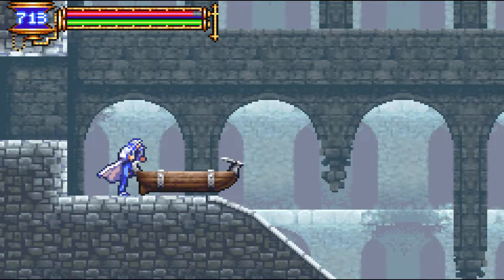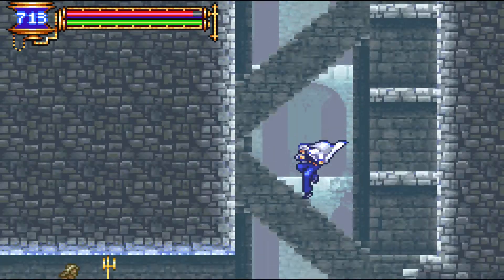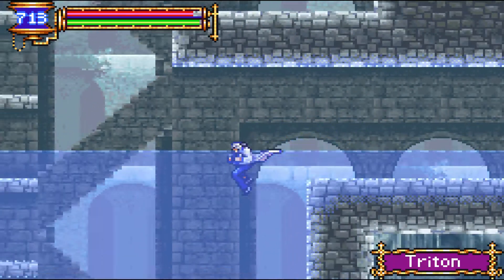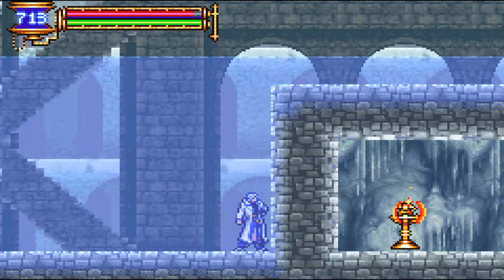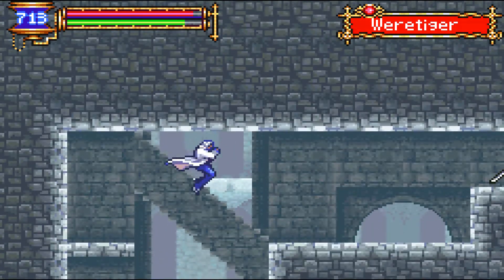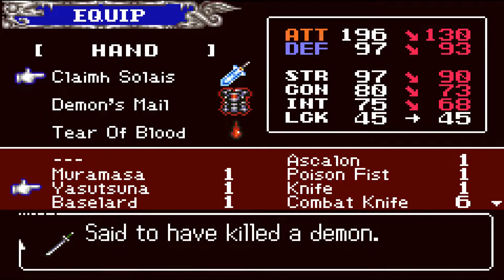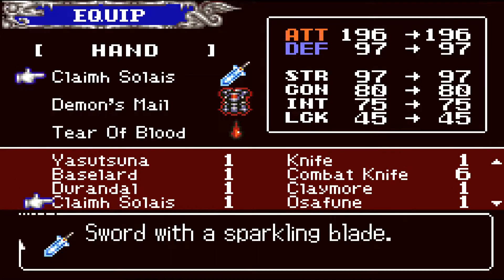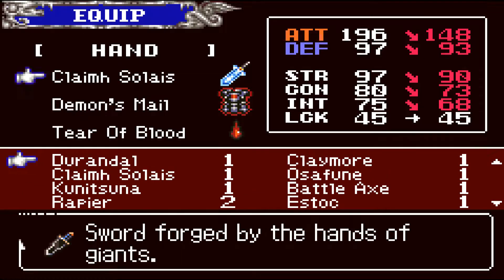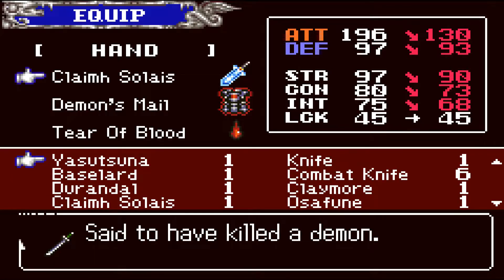What to do here? Just push this, jump, try to jump onto the boat and get up to the point — I'll show you where. Yadasuna — said to have killed the demon. Another one said to kill the demon? I thought I had Onigiri. Where's my Onigiri? I think I sold it. Said to have killed the demon — I think I sold the Onigiri.